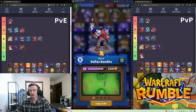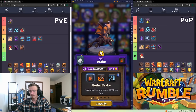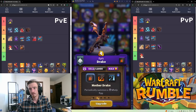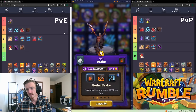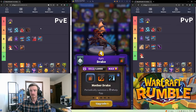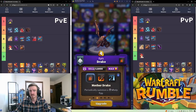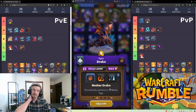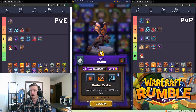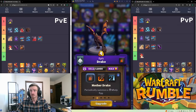Drake is A tier in both PvE and PvP. It's a flying AoE frontal-cone elemental damage dealer that spawns whelp eggs. Whelps are fantastic. It's perfect for all your flying needs. In PvP it's really good for clogging up different paths with whelp eggs, as well as defending and supporting your ground push. Very good unit.